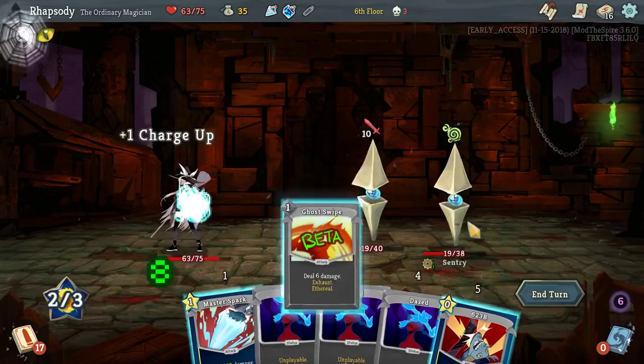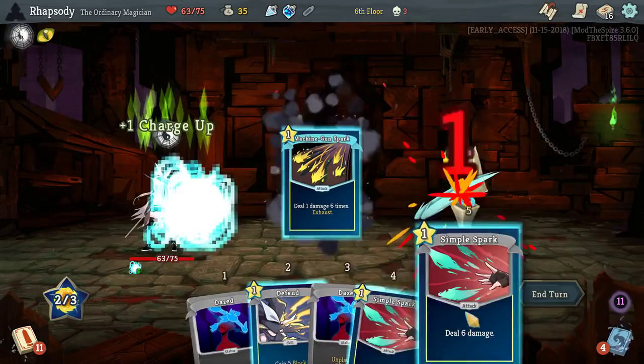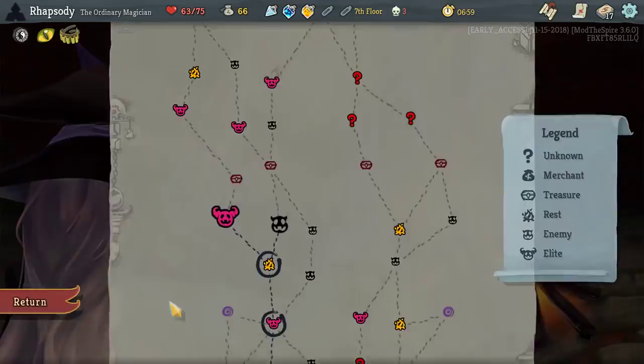Glad I ordered that one correctly so that I have more charge up at the end — not that it matters though. Potion Belt as well as the Echo Draft. Warming up — that gives us a 623B, a Spark, and a Witch's Leyline. Helps thicken up the deck, though thickening up the deck is going to dilute those burns. I'm going to take a warming up here, and I think it's probably the priority upgrade because it gives us all of those cards and then upgrades them now.